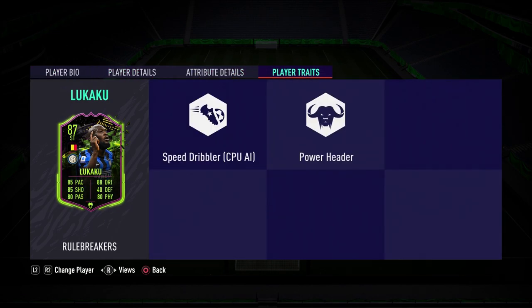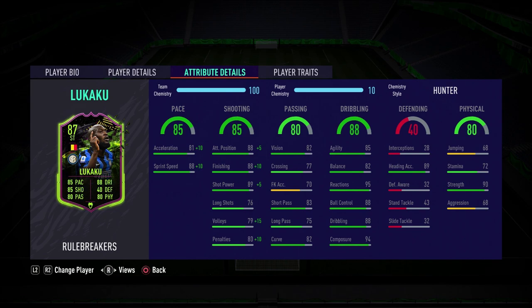Looking at the stats, the physicals look pretty nice — he's got 90 strength, so hopefully we get to utilize that. He should also have good aerial ability given his height and good heading accuracy. For shooting, 88 finishing is a great attribute, as is 89 shot power. His 94 composure, which sits in the dribbling department, also affects shooting. His passing actually looks quite nice for a striker, making him a very good target man option.